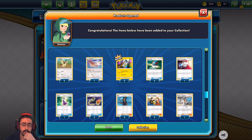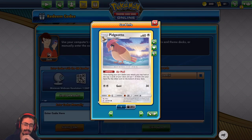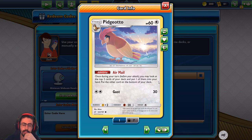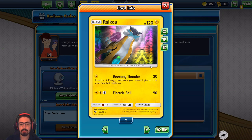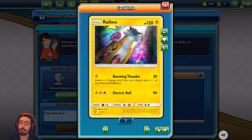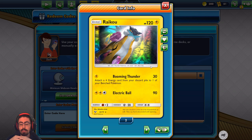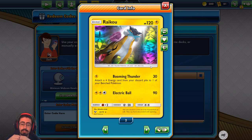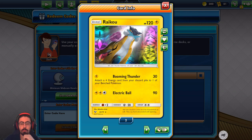Zero retreat costs are huge. We've got ourselves Pidgey and Pidgeotto for great draw — again only a one-off, interesting choice. Air Mail is absolutely fantastic draw: you look at the top 2 cards of your deck, put one into your hand and the other at the bottom. I always love seeing that Pidgeotto. And we've got 2 Raiku — 120 HP. Booming Thunder: attach an Electric Energy card from your discard pile to one of your benched Pokemon. That'll help with those really big energy costs. Electric Ball is 3 energies for 90 damage. Honestly that Raikou just using Booming Thunder as support is great, though it's a bit sad it's a 2 retreat cost Pokemon.